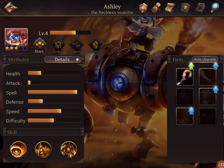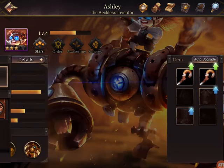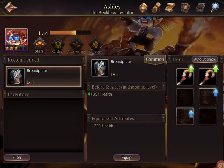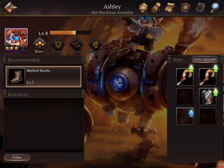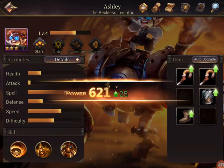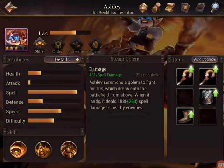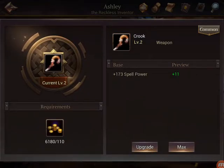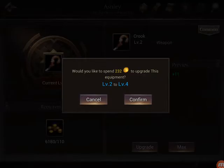We have a total of 550 power — combined skills. We put two crooks on this one, just got a breastplate we put on — that's pretty cool. We got the welty boots equipped, this raises our pure power. We can upgrade our weapons too. Let's give it to max — would you like to spend 232? Nope.